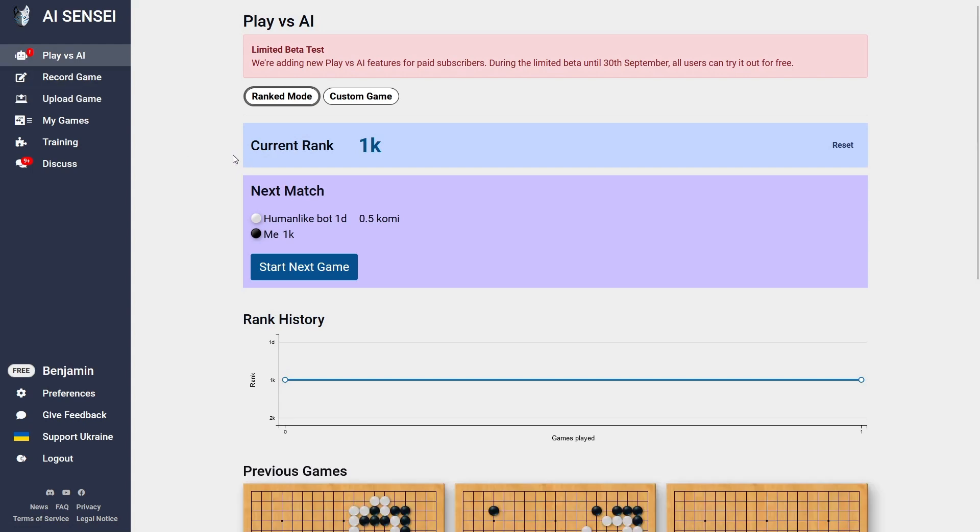As you see, there's now some more information like our current rank and who we'll face in the next game. Since we won, we play with one handicap, which means there's no komi or just a half point komi for white. If we win three times, we will rank up to first Dan. On the bottom, there's also a rank history graph, which isn't very interesting yet, but if you play more games it's quite nice to see how you progressed over time.